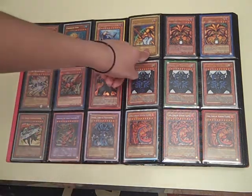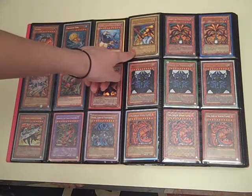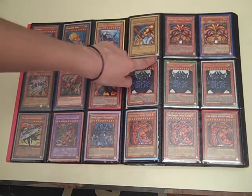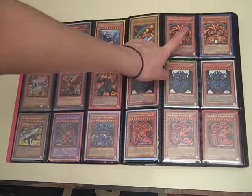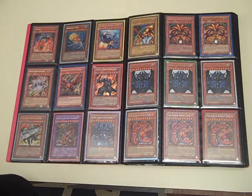Over here we have an Ultra Rare Legend of Blue Eyes, First Edition, right arm of the Forbidden One — it has a damaged corner, but still pretty cool. This is an MC1 Exodia Head and a DLG1 Exodia Head — Secret and Ultra respectively. Then three Obelisk of Tormentors, I think one of them has water damage, and three Uria Lord of Searing Flames, they are all from the tin.